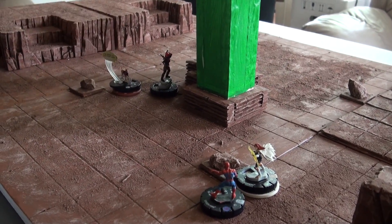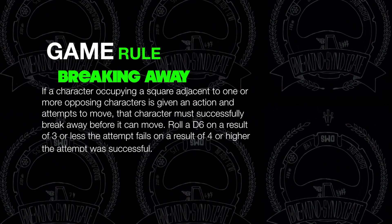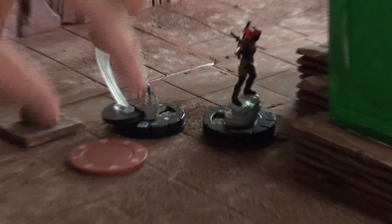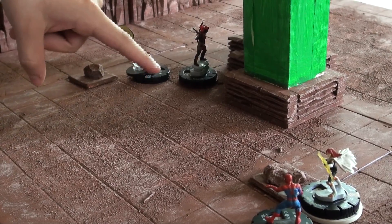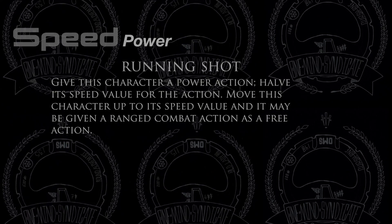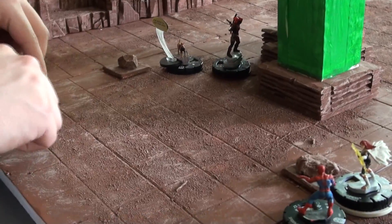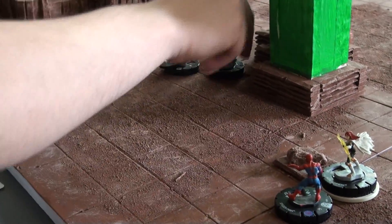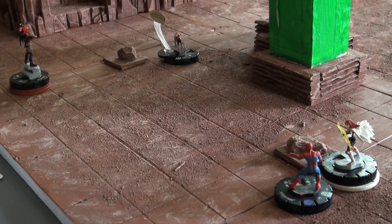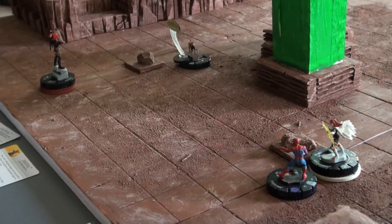The thought bubble gives him plus one to his breakaway. I have plans for him, so I'll clear him. Deadpool is going to run in for a shot — one, two, three, four, five, six, seven, eight — he is in range to shoot Spider-Man. It's an 11 attack on a defense of 17 with Super Senses, to do four damage. I have to roll a six.